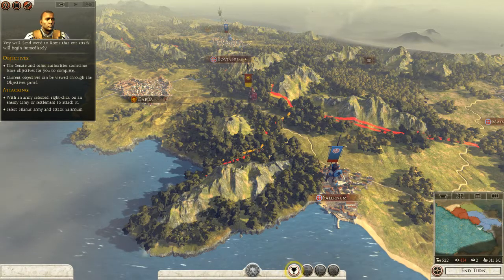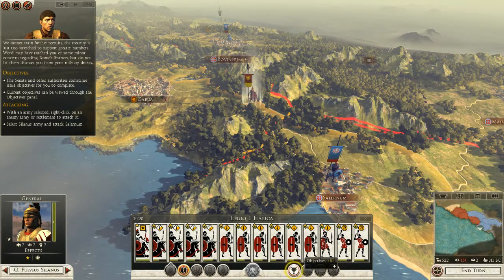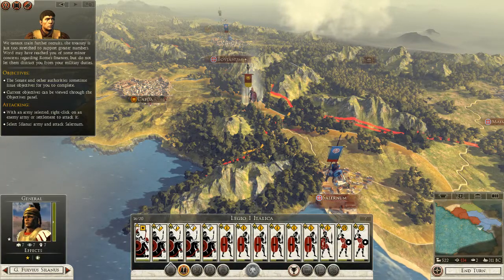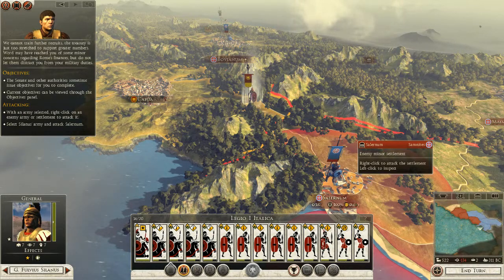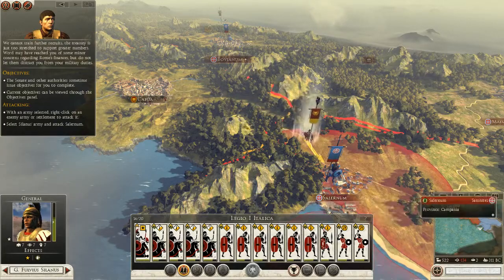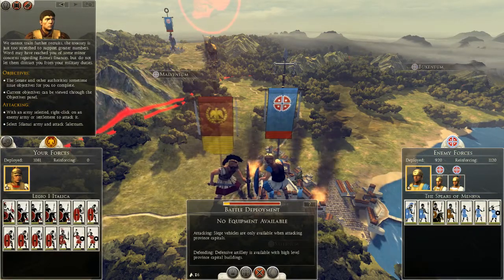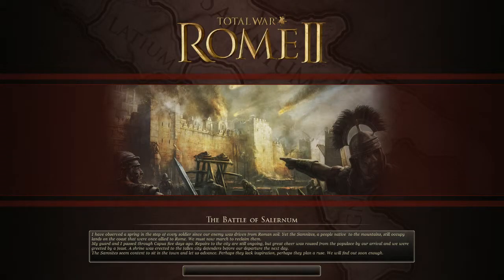When an army is selected, right-click on the enemy army to attack. We cannot train further recruits — the treasury is just too stretched to support greater numbers. Word may have reached you of some minor concerns regarding Rome's finances, but do not let them distract you from your military duties. That's unfortunate. So the objective is to hold the following settlement. Let's attack — although this doesn't look good. Looks like we go from one battle to the next.